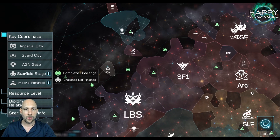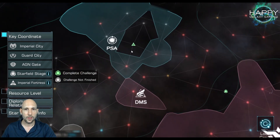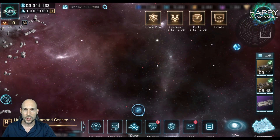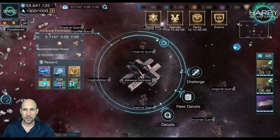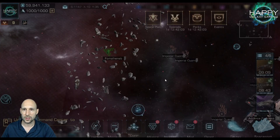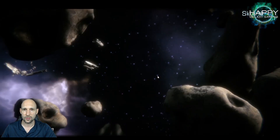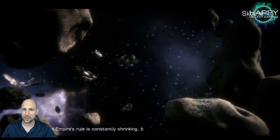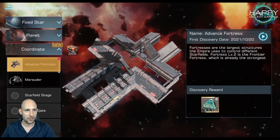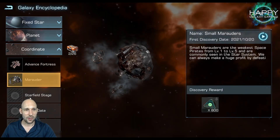Let's go to one of the imperial fortresses here. When we click it, there is a discovery mode. What was the next thing I had to discover? Advanced Fortress — discovered, great. Marauder discovered. Starfield stage, galaxy gate — I think I already showed you how to do this. Just go to your galaxy view and zoom out a little bit.